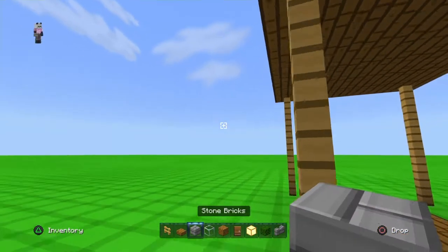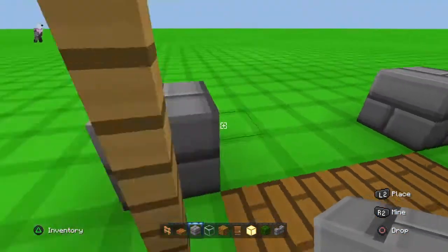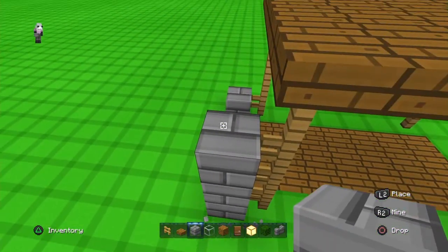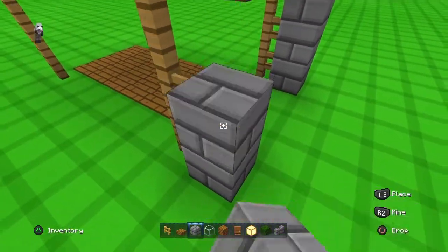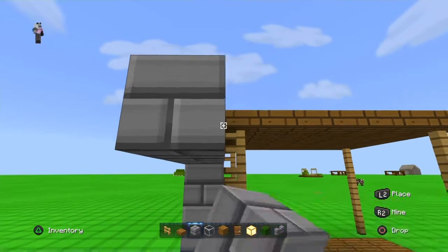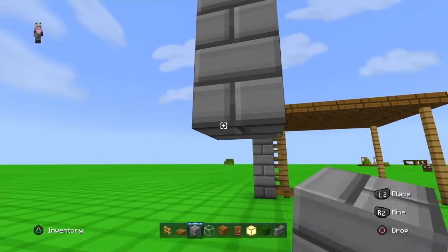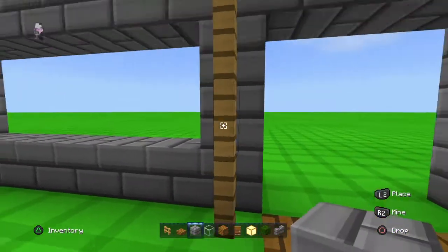Your next step is to count one and one, and then one, two, three, and four. Join these bits up together, then count one, two, three, four, five, six, seven, and then join these up.